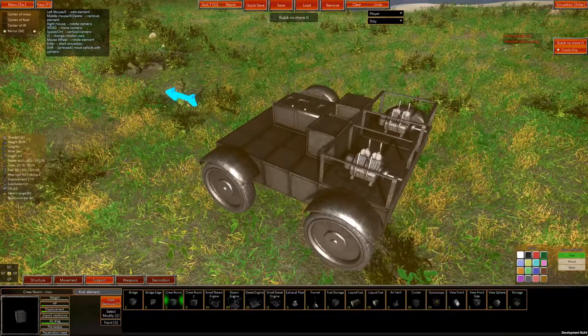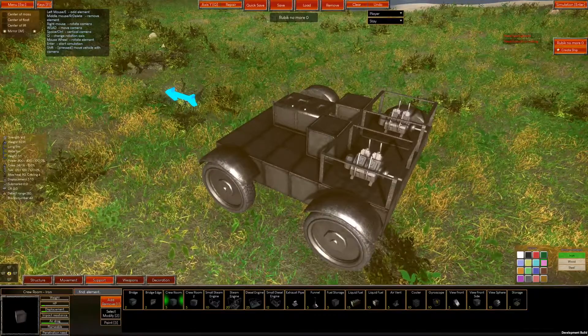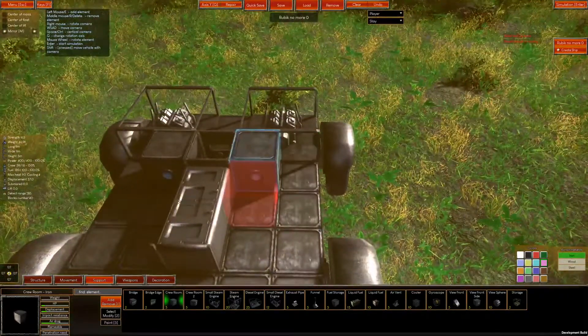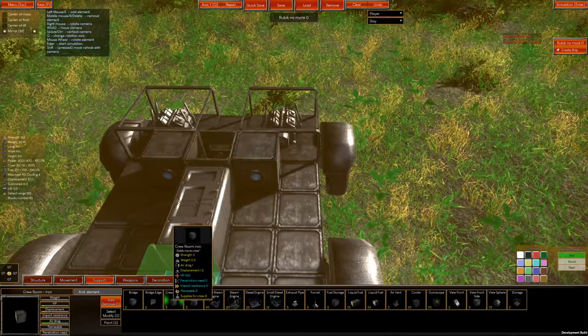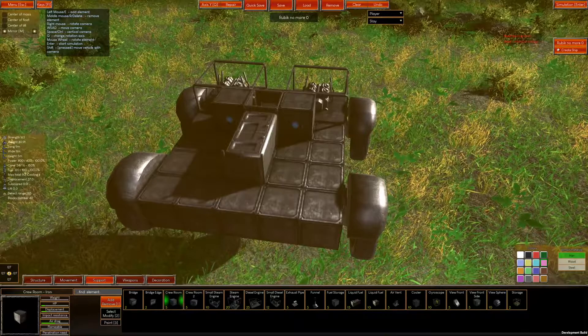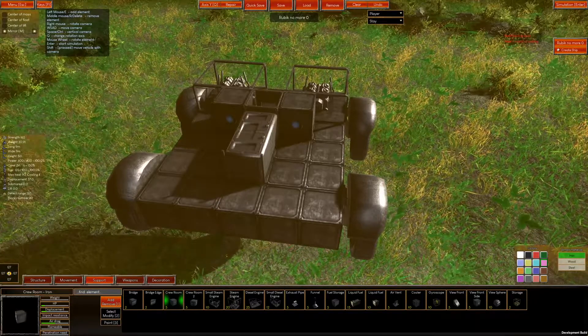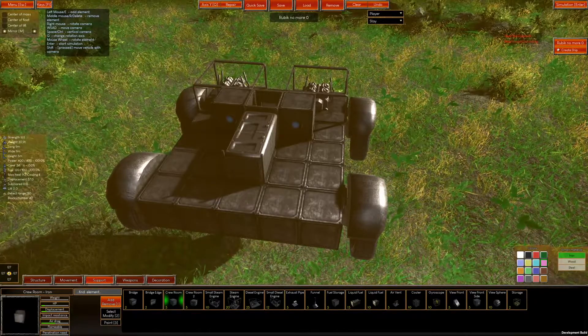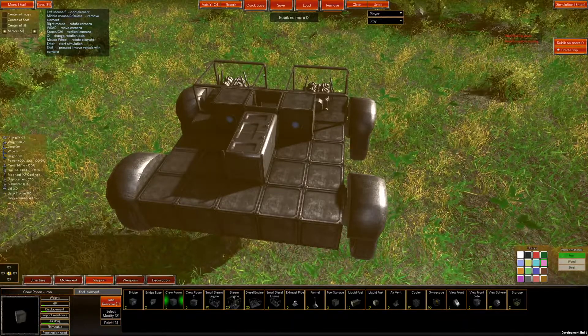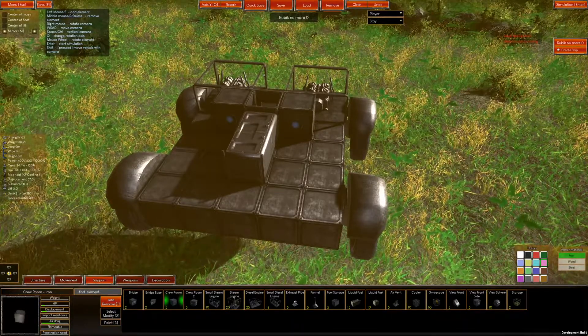Here we are! As you can see, I decided to additionally add crew rooms to my vehicle, which can be seen right over here, and those are the blocks that I used. Now, you must always make sure that you use crew compartments in your builds, because without these, your engines and weapons won't work as efficiently as they will with crew. Crew is quite essential, in fact.